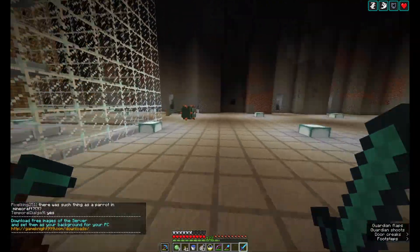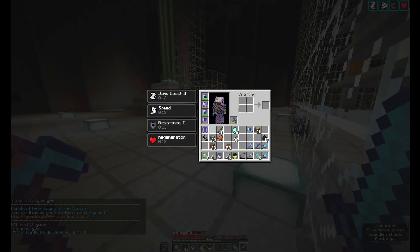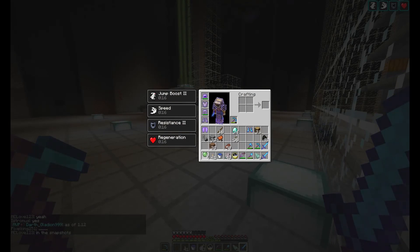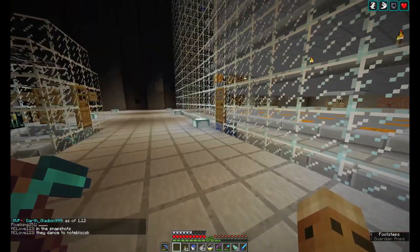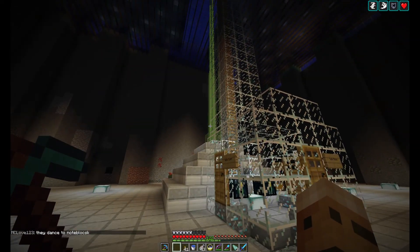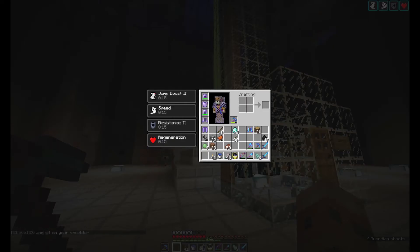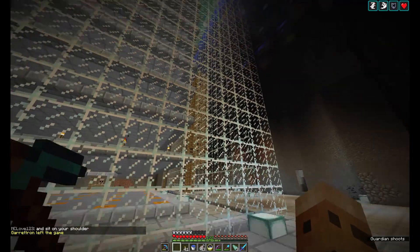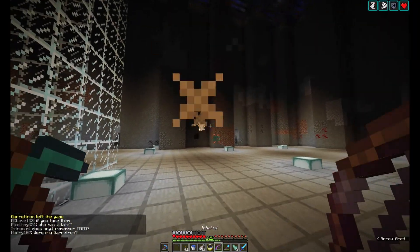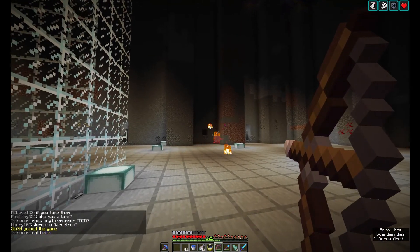Let's get this guy. I need a piece of iron. I gotta change this beacon back to Strength 2. It's at Jump 2 right now — Jump Boost 2 to help me with the fences. I'm not a bad shot today. There he goes.